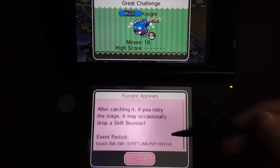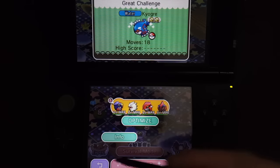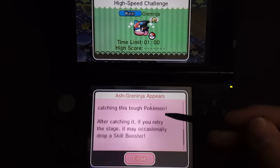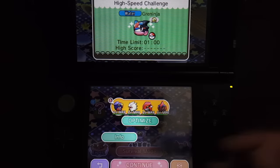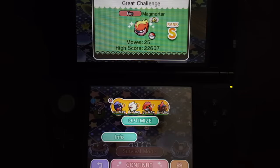Before I get started on the new Magmortar stage, I just want to let you guys know that there is the repeat challenge of Kongra and Ash Greg Ninja, and they will drop their own personal skill booster. So if you plan on boosting up Kongra's or Ash Greg Ninja's Power of 4 plus skills, you can do so for 2 weeks.